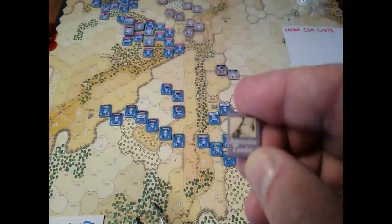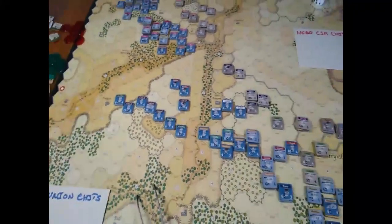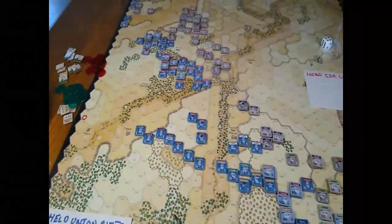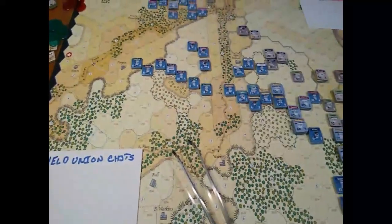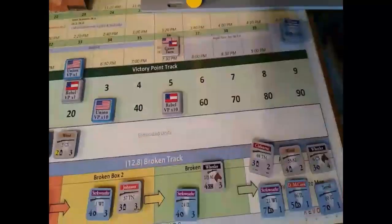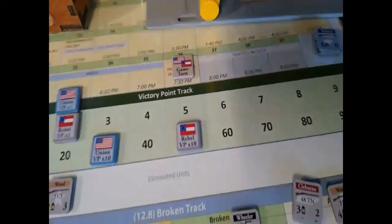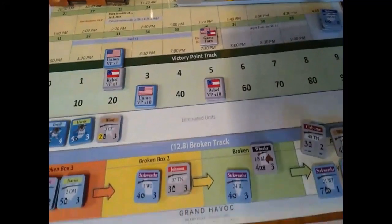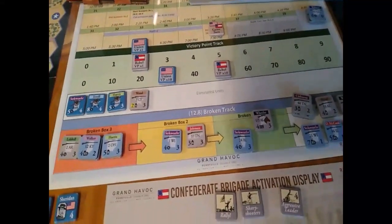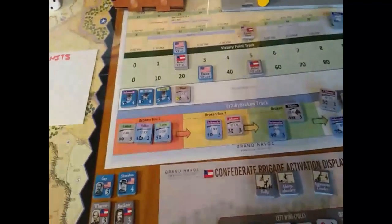Same thing with the losses track over here. You can see a little closer what the losses were for the Union. Some of them didn't count — like these guys up here did not count towards the losses. These only cost one victory point as we went through here. So really interesting from the victory point position.